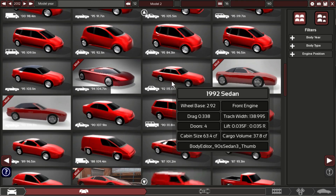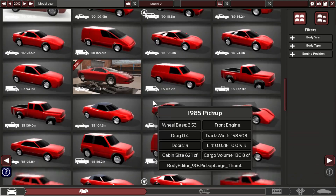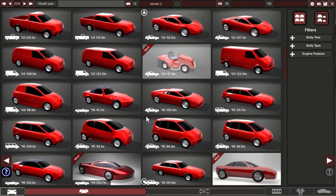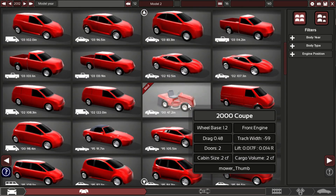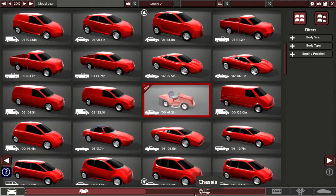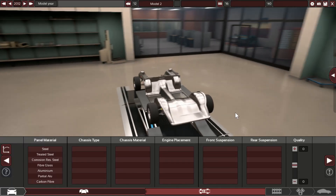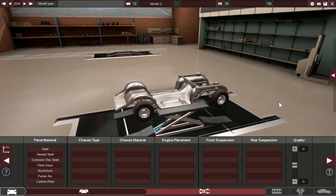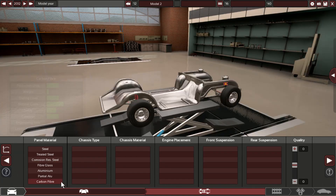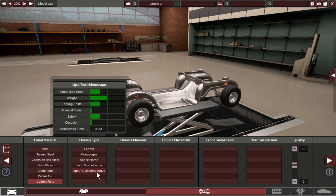Picking your design is gonna be almost the hardest part. I think we're gonna go for this one. We're gonna go for this one because I just want to see this. Why does it have a normal car chassis? Let's make a carbon fiber light truck. Actually, let's make a semi-spacer.